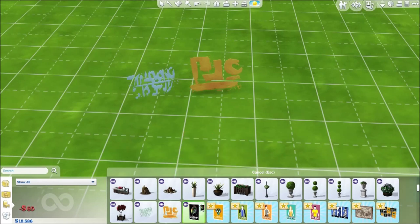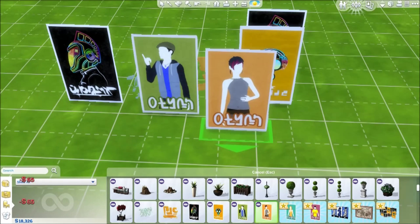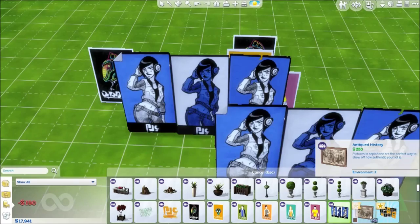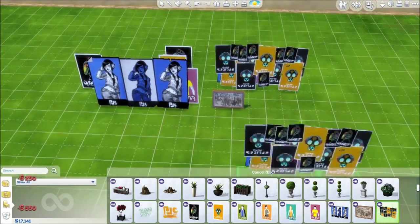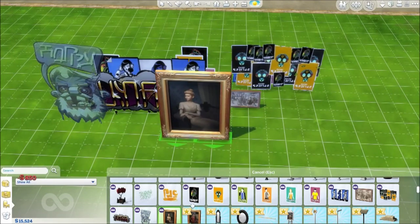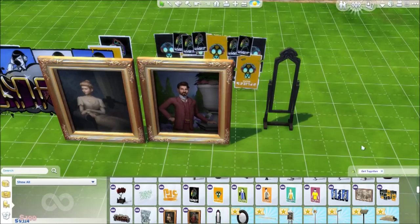We have posters — some graffiti ones, DJ posters, preppy fashion-looking posters of Sims 4 Sims, a girl DJ poster, an older poster, and a really cool cluster of posters. I love layering posters. More graffiti and then some traditional portraits.